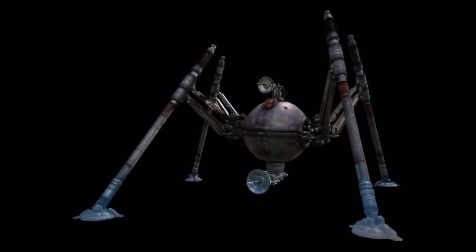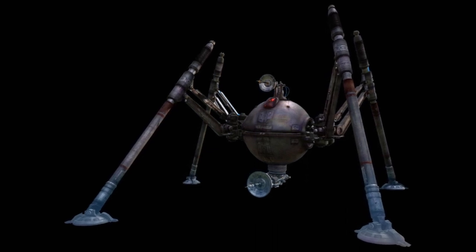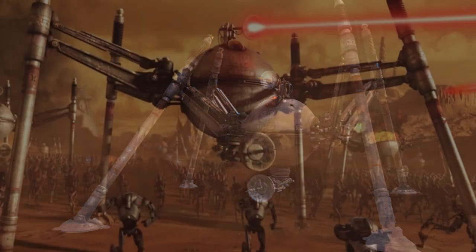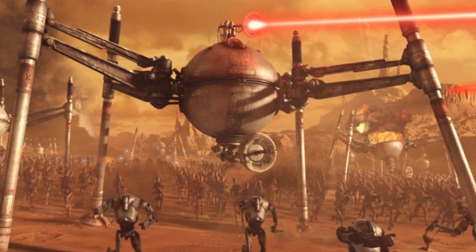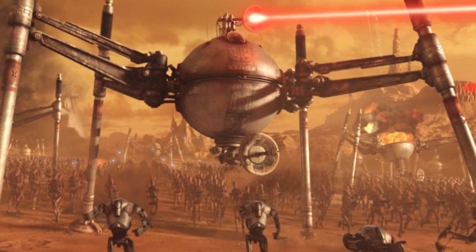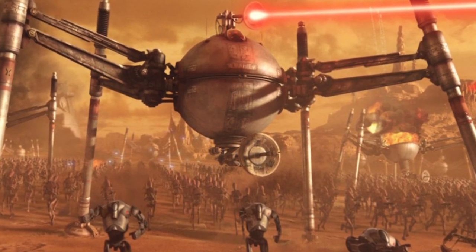The OG-9 Homing Spider Droid was a four-legged droid walker. This droid featured a top-mounted laser emplacement and a bottom laser cannon. The top-mounted laser emplacement actually had a continuous fire option, which would wear down deflector shields of Republic opponents.